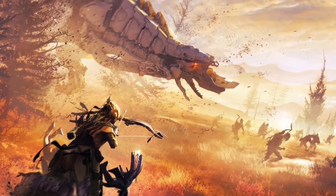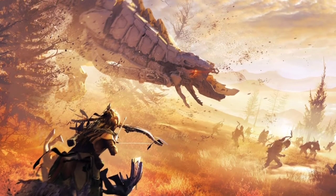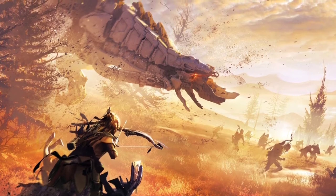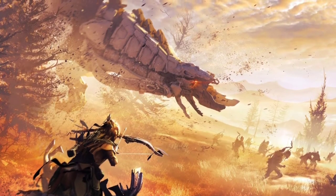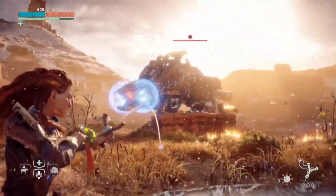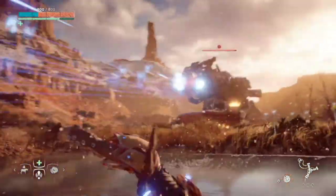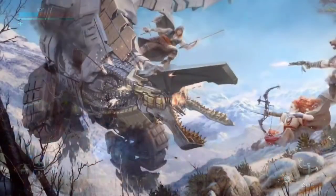Unlike Zero Dawn terraforming machines, which were designed and controlled by Gaia, combat machines were instead designed by Hephaestus after it seized control of the cauldron facilities and began to create aggressive machines in order to counter humans hunting them for their resources, in a phenomenon known as the Derangement. The Thunderjaw is one of the most extreme cases of this.